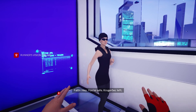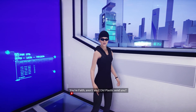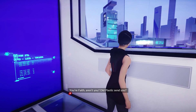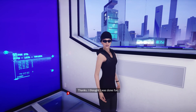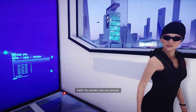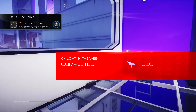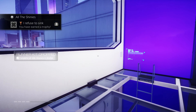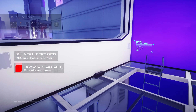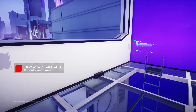Hey, you're safe. Kruger's tech left. You're Faith, aren't you? Did Plastic send you? She did. Thanks, I thought I was done for. No worries, see you around. Caught in the web — completed. And we got a trophy: I Refuse to Sink. And that's for completing all the side missions in Anchor. That also dropped a new runner kit for us.